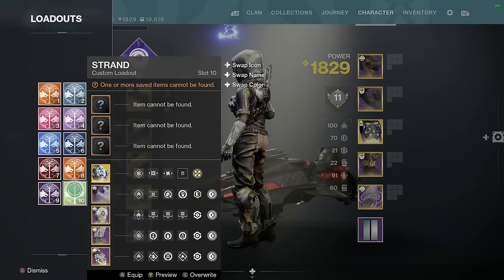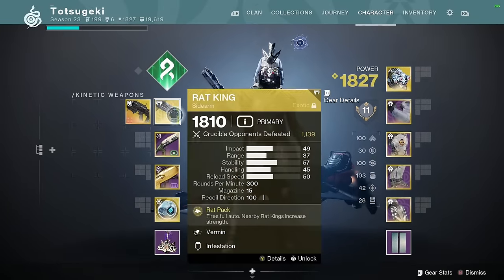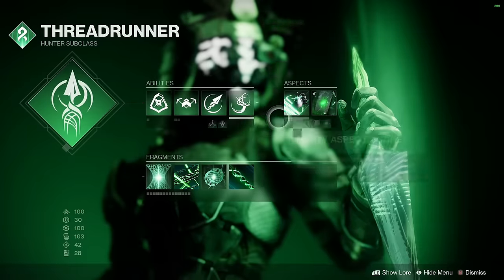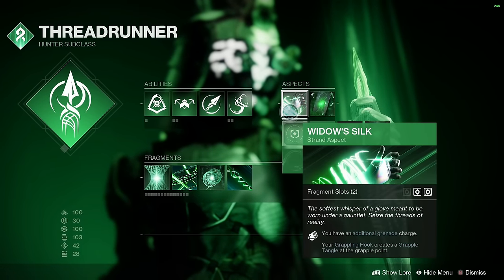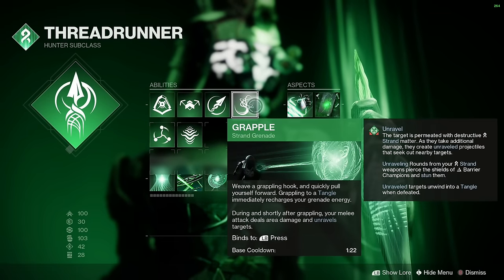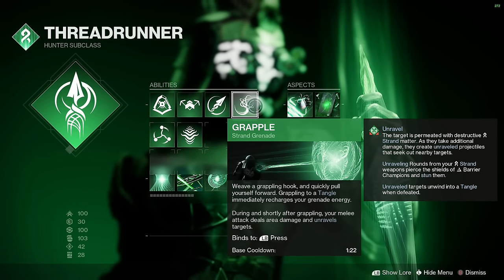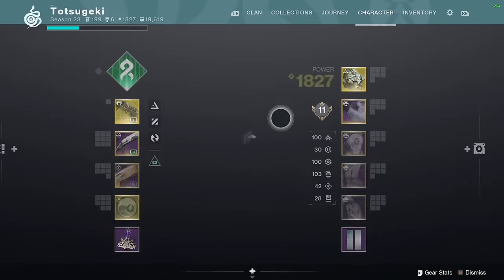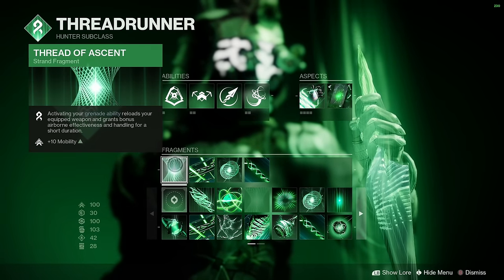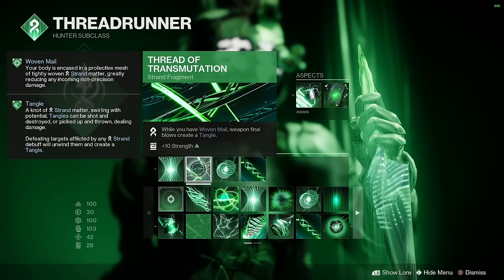The two teammates I'm going to play with: this build here is the Surtarachnid with Rat King, and then whatever they really want to bring to the table. The important thing is 10 Discipline with Widow's Silk so that you can set grapple points and leech off of them — so it's like you have a total of 4 charges between you. If anybody uses a grapple, it saves on them. You can also do a half grapple by double tapping it, which just leaves the grapple point and only costs half your grenade charge. It also reloads your weapon.